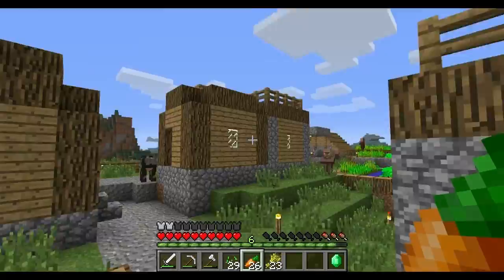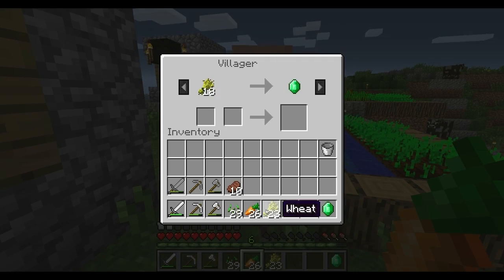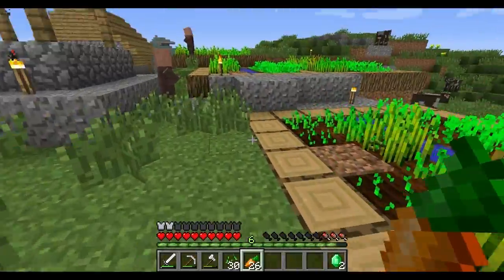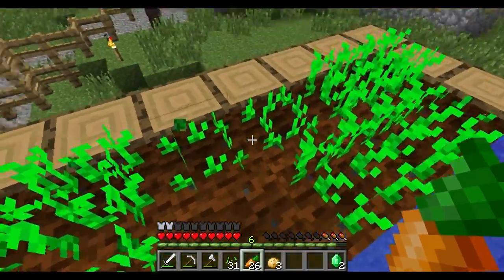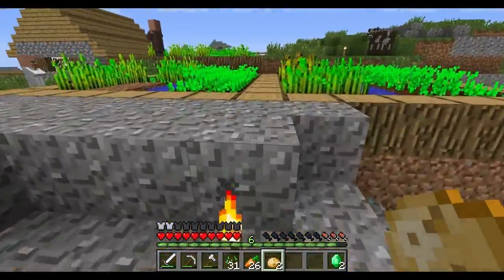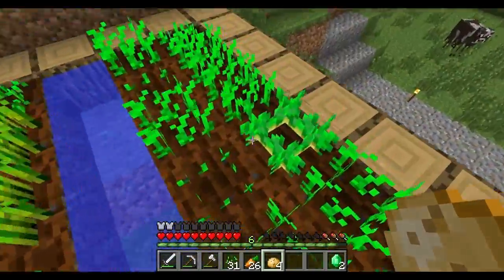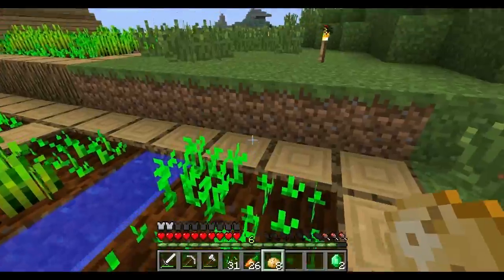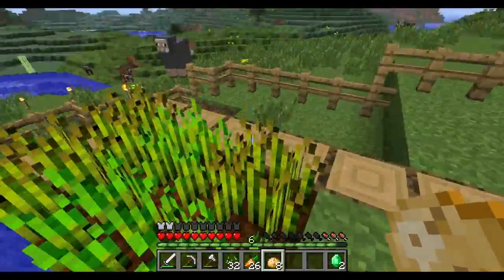Where's that villager? Should we look for a blacksmith? It doesn't look like there's a blacksmith around here. I'll give him my 18 wheat. These trades should change, shouldn't they? Maybe after you trade with them a certain amount. Now these look different — yes, these are potatoes. So I wasn't dreaming when I seen potatoes. A bit of an Irish accent going on there. If anybody's from Ireland who just listened to that, I apologize immensely.